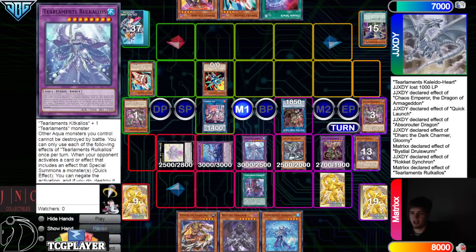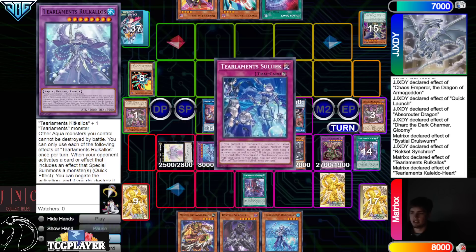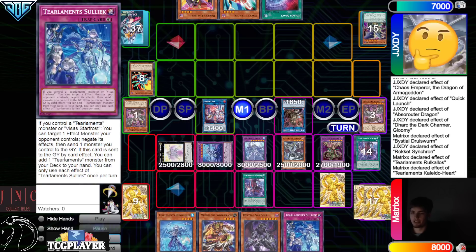Synchron effect targets Absrouter. Chain Ru Kalos, activate Kaleido effect — Kaleido will now dump Scream. Scream searches Solik. Special summon out Caliber because Dark points there. Chaos Space, discard Tracer.